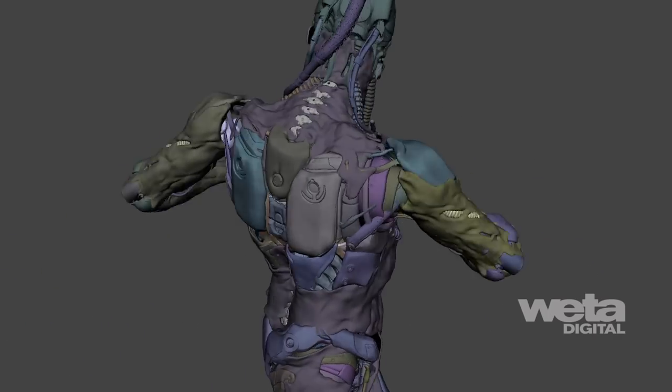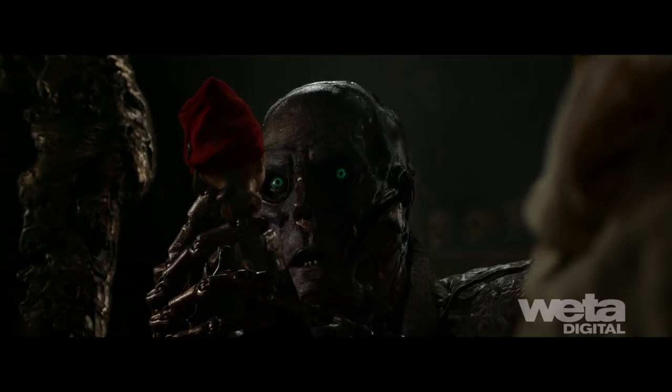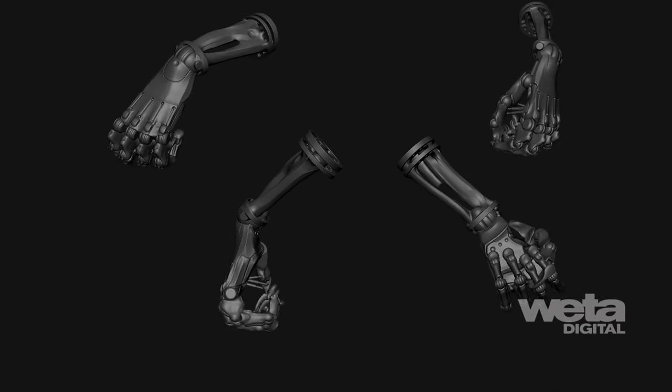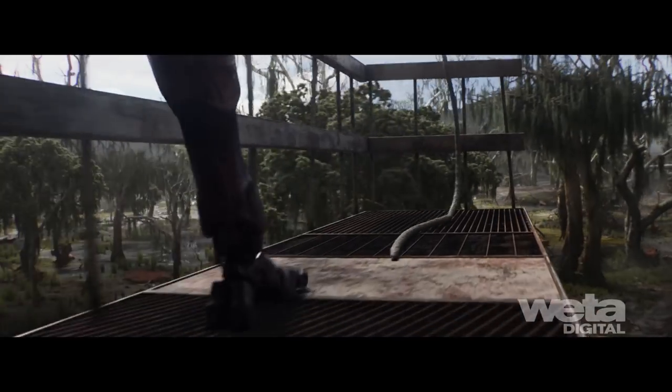Custom rigging solutions were used for Shrike's mechanical motion, including hands and feet, which did not follow a standard bipedal framework. An extra point of articulation in his hands gave him the ability to switch fingers to claws, which were used to express aggression. His feet were designed like a mechanical claw, allowing him to grab things like an eagle.